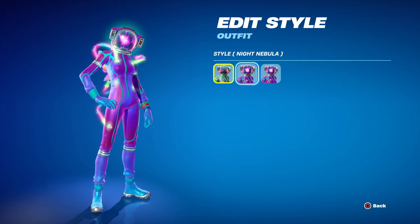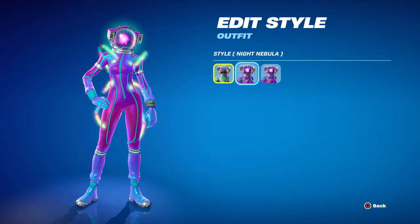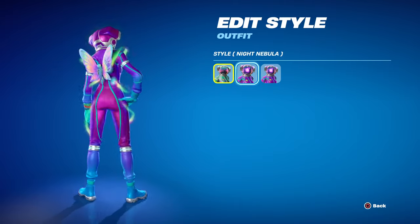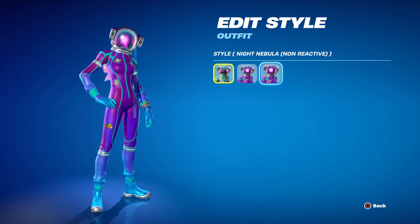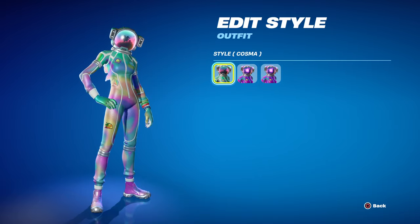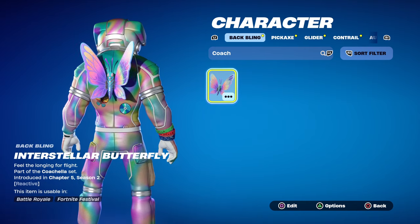These new ones are completely different — way out there. These are astronauts for some reason: Cosmo and Horizon. They also come with a secondary Night Nebula style which is extremely bright — I bet you could be seen halfway across the map with this. You can also turn the strobe effect off, so I'm anxious to see what these look like in game.